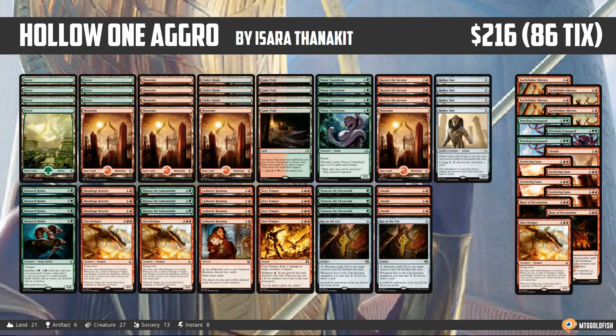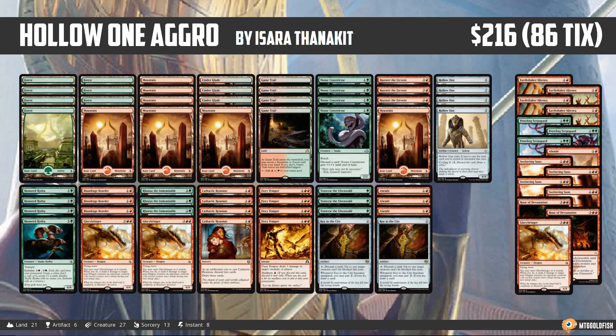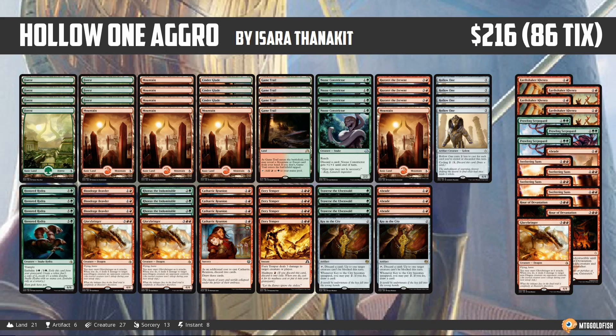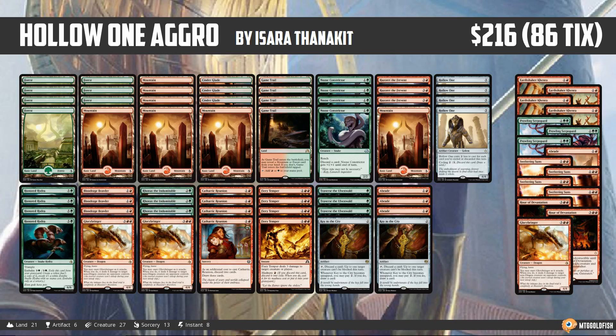The card I was most disappointed in was Blood-rage Brawler, which was actually pretty awkward. We don't actually have that many things we want to discard — Honored Hydra we always want to discard, Fiery Temper we sometimes want to discard. It's always a fine discard; we can always just Lava Spike our opponent's face and get some value. But we have pretty minimal removal in our deck, so sometimes we really want to hold on to Fiery Temper to kill a creature rather than just Lava Spiking on turn three. A lot of times Blood-rage Brawler was real card disadvantage.